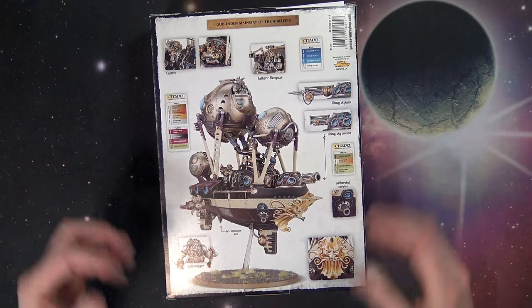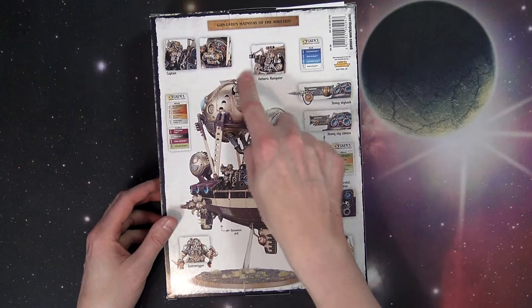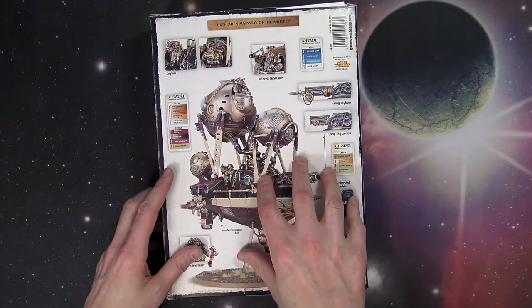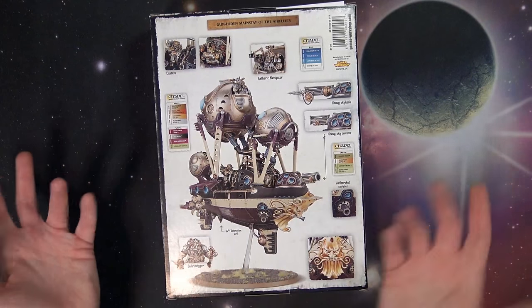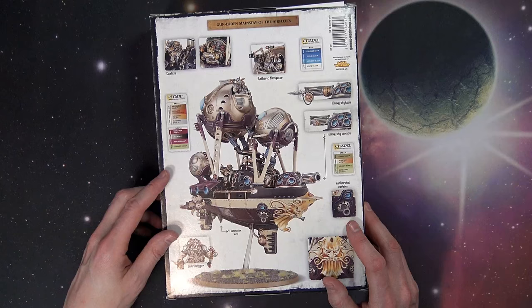Of course, it comes with a couple of different miniatures. You've got the Aetheric Navigator, which actually plays a role in some extra movement mechanics depending on how you use it. It comes with the Captain and the Endrin Rigger — I'm going to go with 'Endrin' for lack of a better pronunciation.